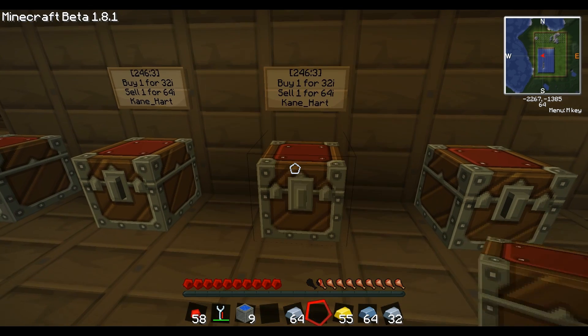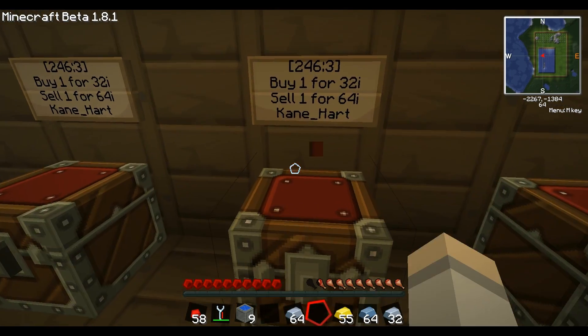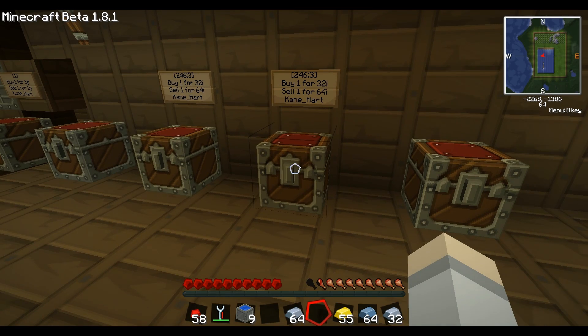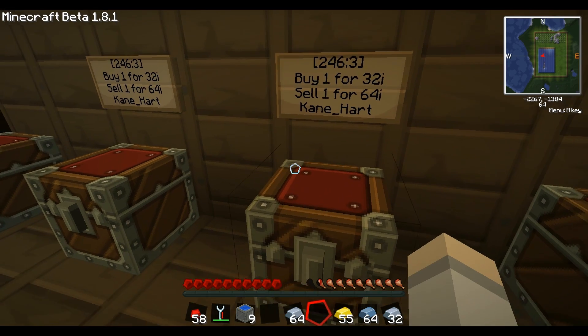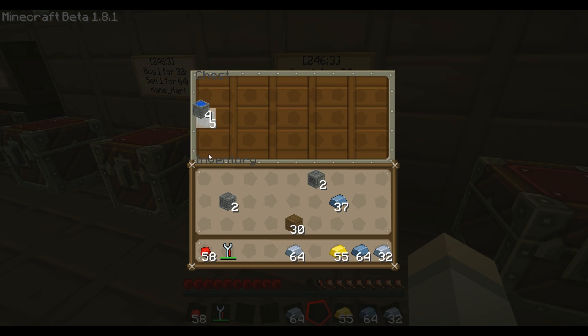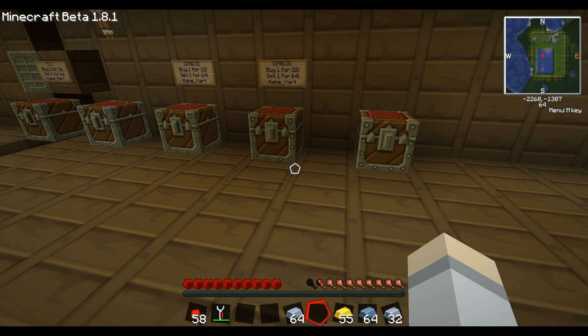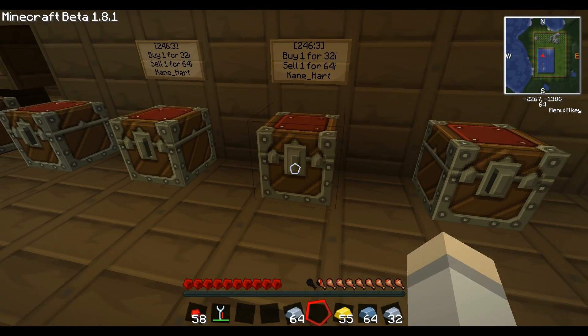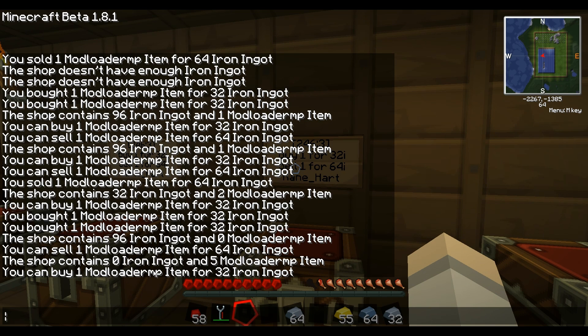So boom, it's created. We put a chest under it. The chest is protected just like the old system — you can put a Lockette on top of it if you really want hardcore security. We'll put some solar panels in here. This system has only one buy or sell action and that's right click. Left click is just information — it'll tell you how many iron ingots are in the shop and how many shop items are in there.